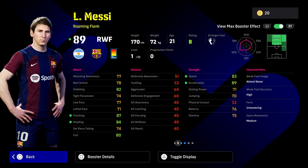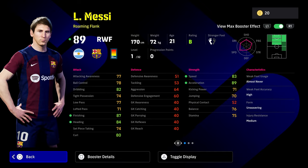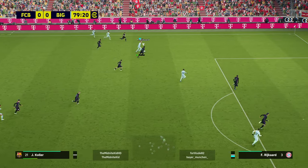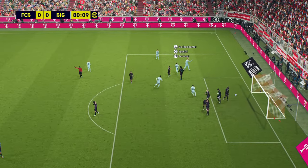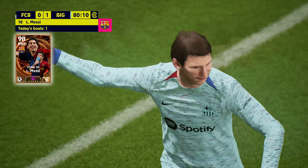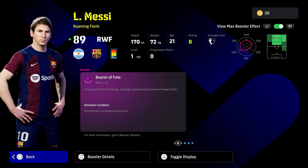Last but not least, speaking of roaming players, we have roaming flank Leo Messi as well. This is the youngest version of the Messi cards - 21 years of age. We do remember his iconic matches he would have had around this time; he was a phenomenal player when he was starting off. The Bearer of Fate gives a plus four to speed and acceleration, and the rest of his stats are really nice as well. It's more a case of using this Messi for tight dribbling and stretching the pitch - really fast, really rapid on the ball and off the ball.